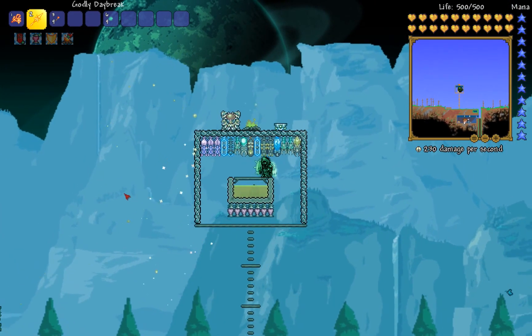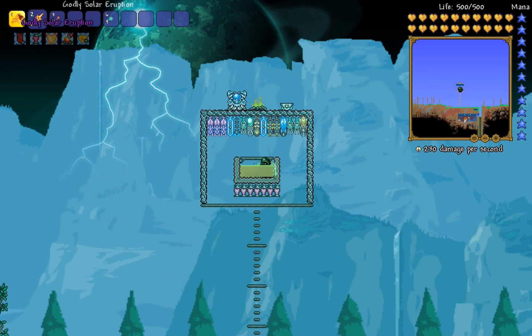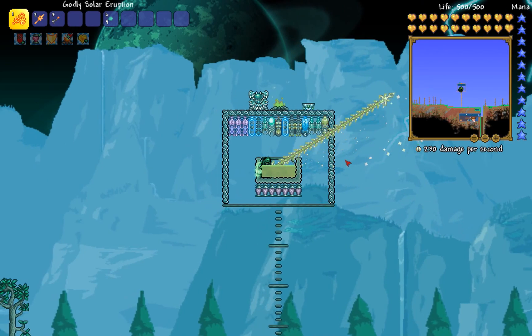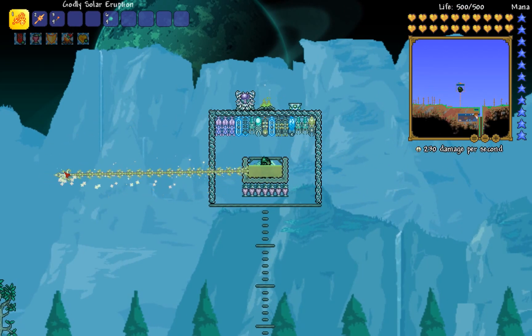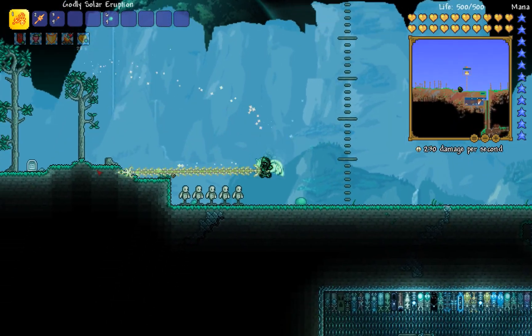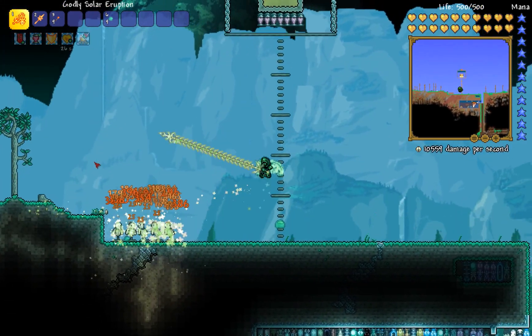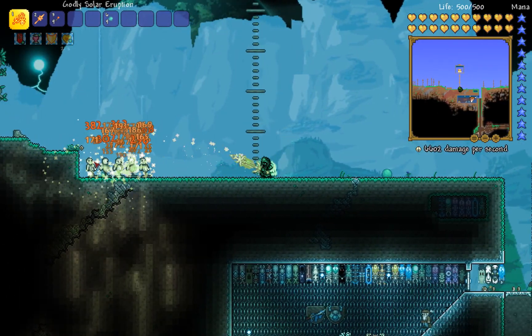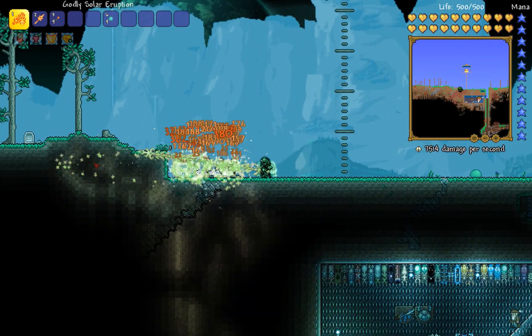Solar Eruption is still a great weapon, especially for its wall-penetration use — there are so many bosses where you'd want to use the Solar Eruption. Since the Solar Eruption does more damage overall, even though in my opinion it's not as fun to use, I'm leaning toward the Solar Eruption winning.